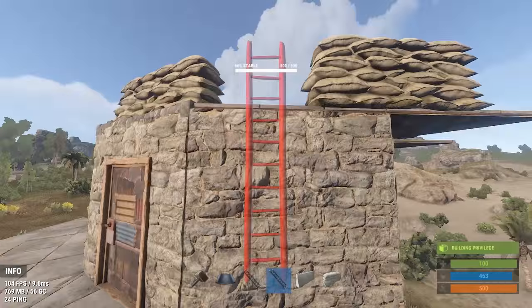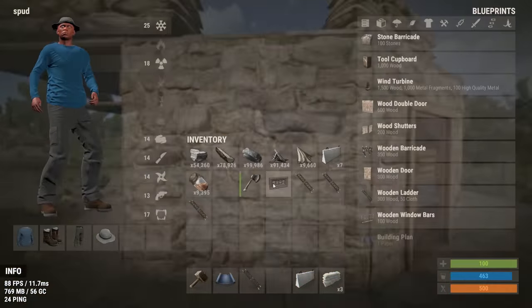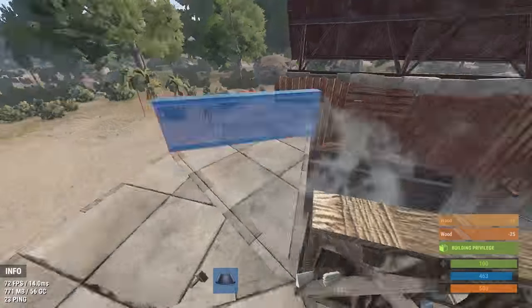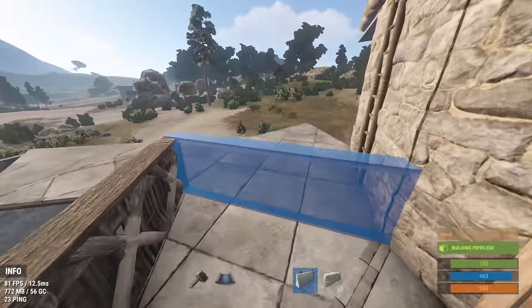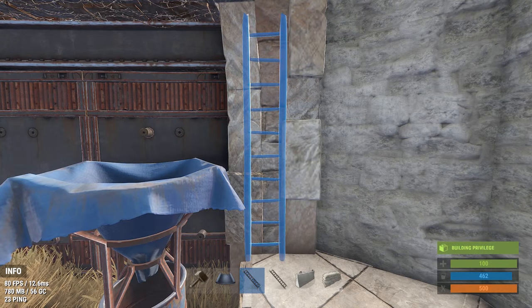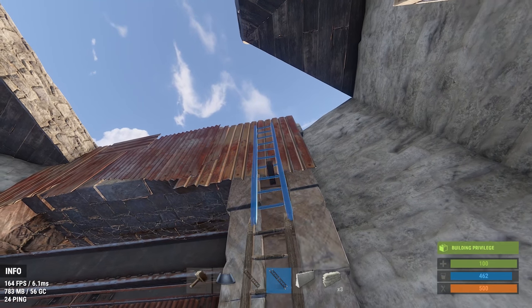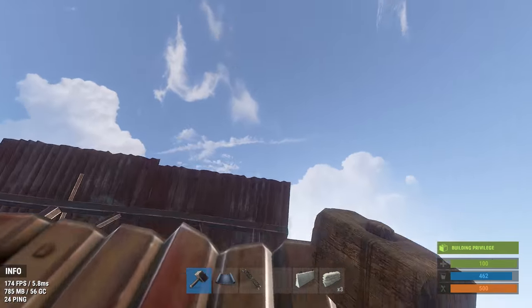I also used a couple of ladders to make quick access between the roof and the catwalk. This is totally optional and some people will say no to it because it could allow raiders easy access to the roof, but I put ladders on my high wall to allow me to climb up to the catwalk from inside the courtyard.